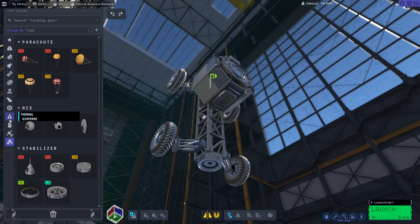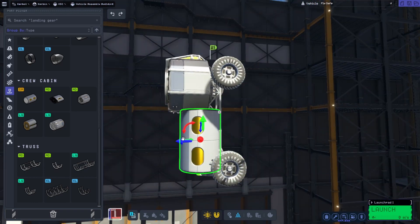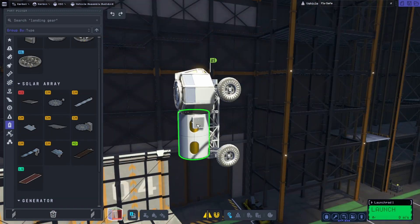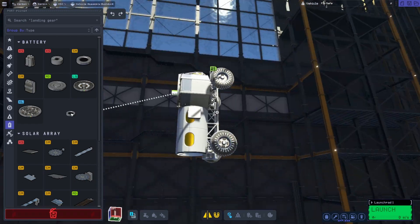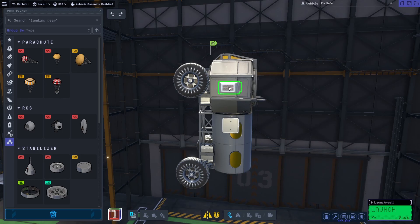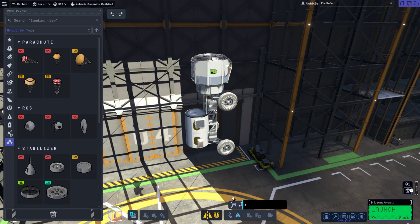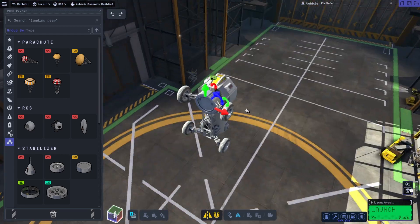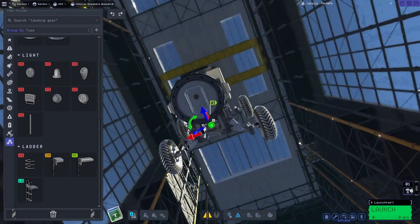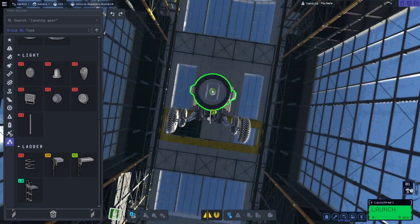I chose to send a rover there first — it was kind of an arbitrary choice. I could have sent a space station into orbit around Duna first, or maybe landed a base there. But I'll go ahead and put a rover there so they have a form of transportation when they begin. I did a little testing off camera and edited it out, just to speed things up a little bit.